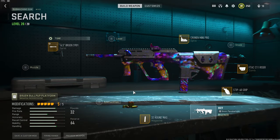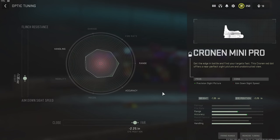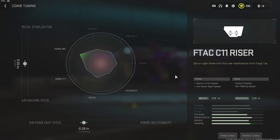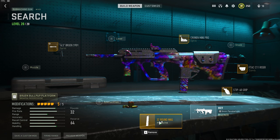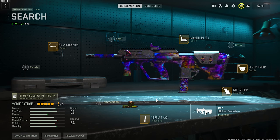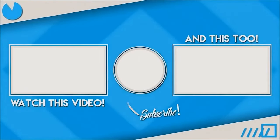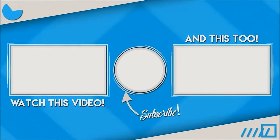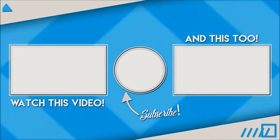Hope you guys enjoyed the video. Here is my MX9 class: we've got the 16 and a half inch Bruin barrel, the Cronin Mini Pro optic, the F-Tex C11 riser, the Stip 40 grip, and finally the 32 round mag — with tuning for each attachment shown on screen. Give this class setup a shot and let me know what you think. That's going to do it for me — hope you have a good rest of your day, and I hope to catch you guys in the next one. Peace out.